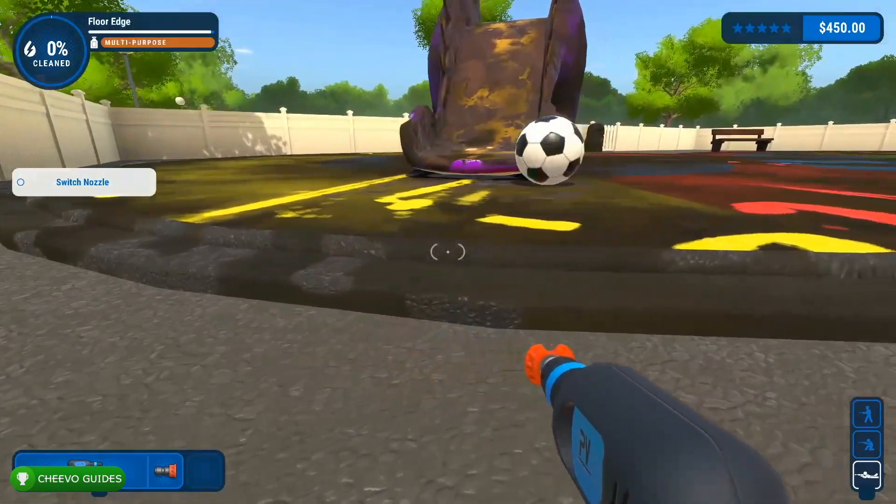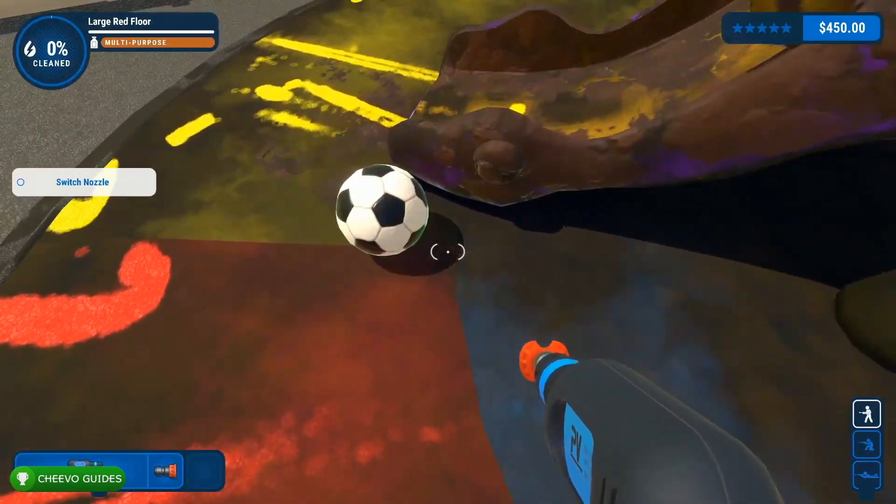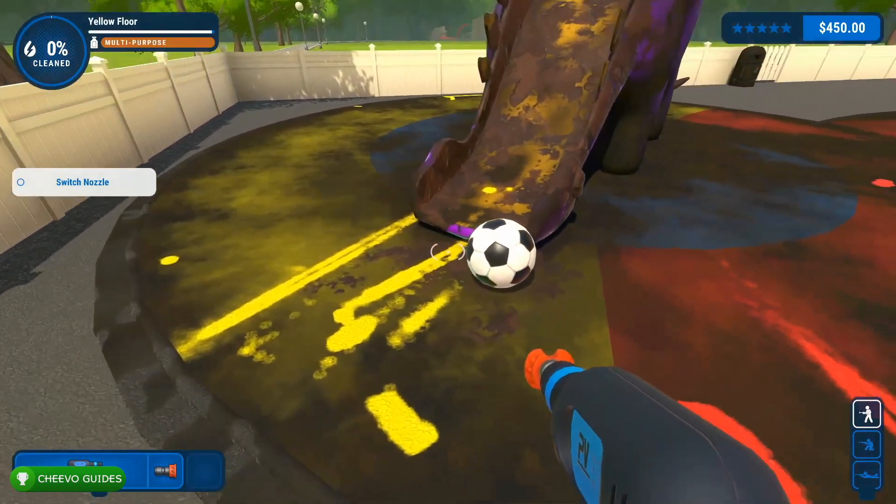I recommend crouching down, maybe even all the way to the floor. What you want to do is shoot the bottom of the ball to get it up on this mat. We need to get it right in front of the slide, and you want to shoot the bottom of the ball to have it hop a little bit.